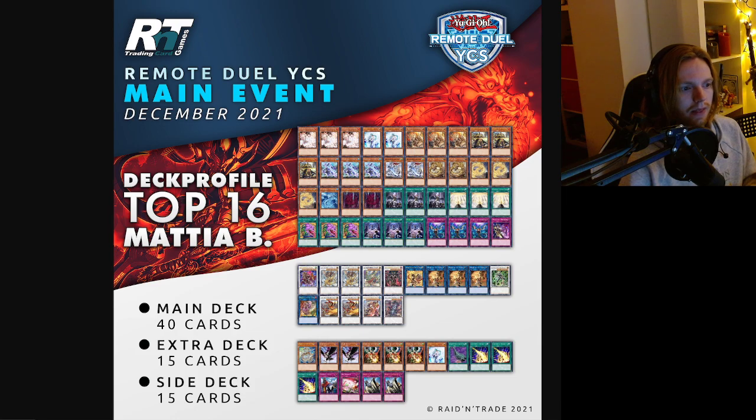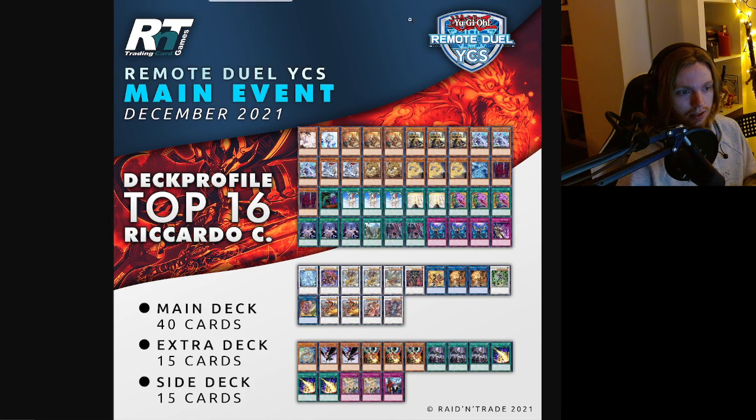Mattia B playing roughly the same — Protos in the side deck. One Ash, one Failure, one Emperor, some hand traps. Ricardo turbos out the Yang Zing Chaofeng. He plays Called-By in the main, which we haven't seen many Swordsoul players do. Also plays the Reborn spell and Vessel. Siding the power spells. Looks like a solid list with a lot of different ways to build Swordsoul.